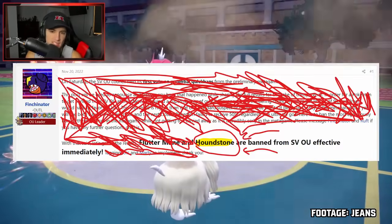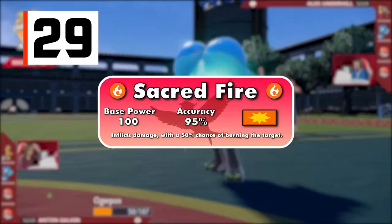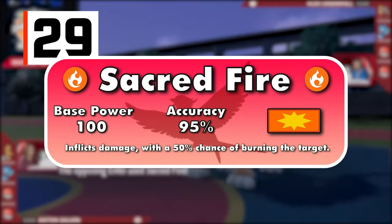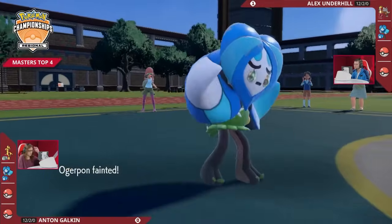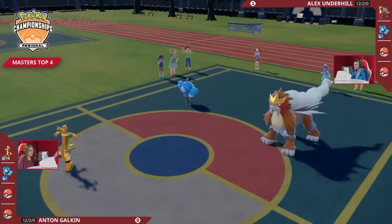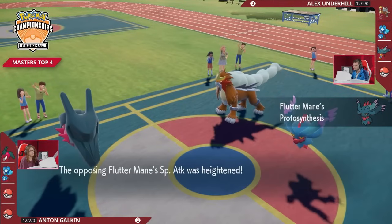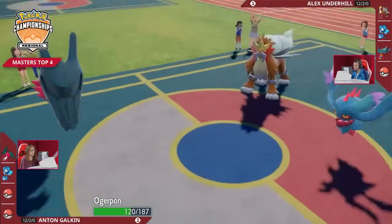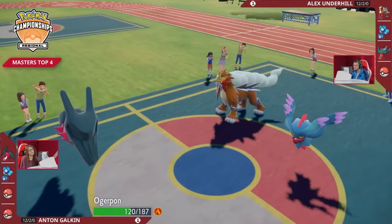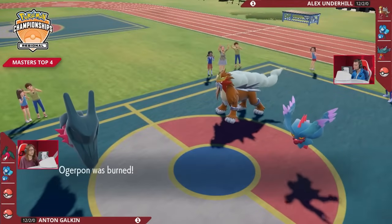Another move that often ends with a burn is Sacred Fire, a 100 BP 95% accurate move that can inflict a burn 50% of the time — well, the accuracy makes that 47.5%, but who cares? Inflicting burns that both halve a target's attack and inflict chip damage every turn can be game-breaking if they're occurring roughly every two uses of Sacred Fire, especially when the opponent can only use four Pokemon total during a battle.